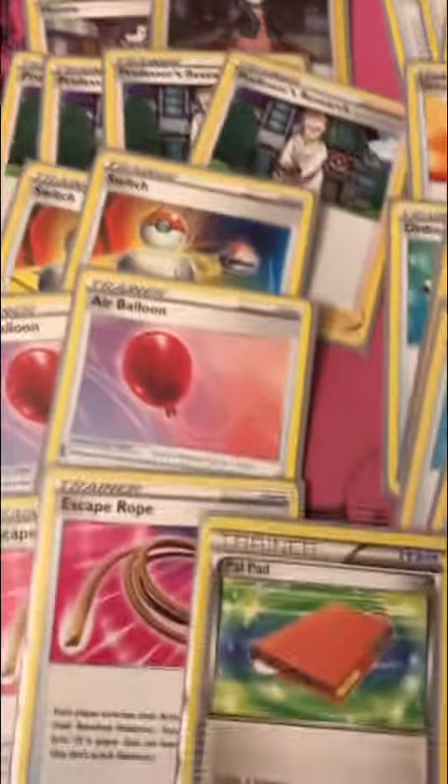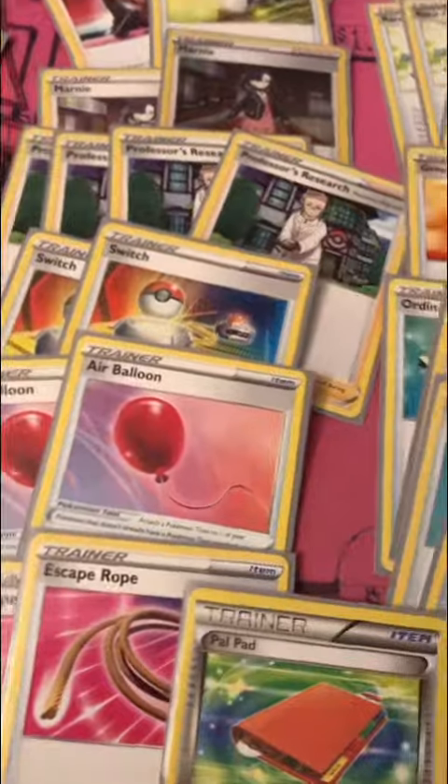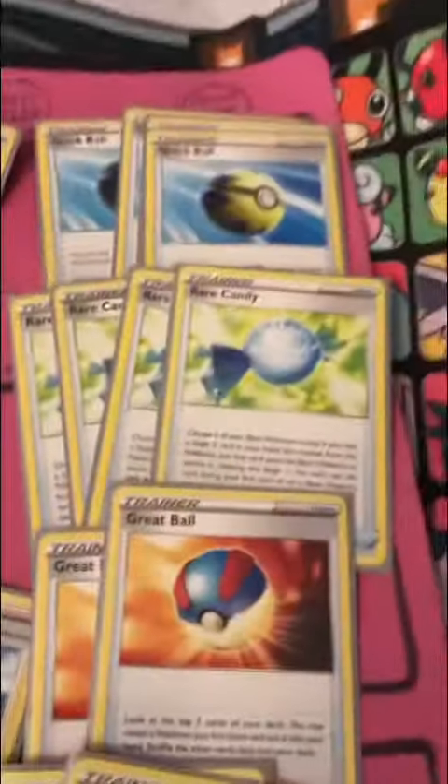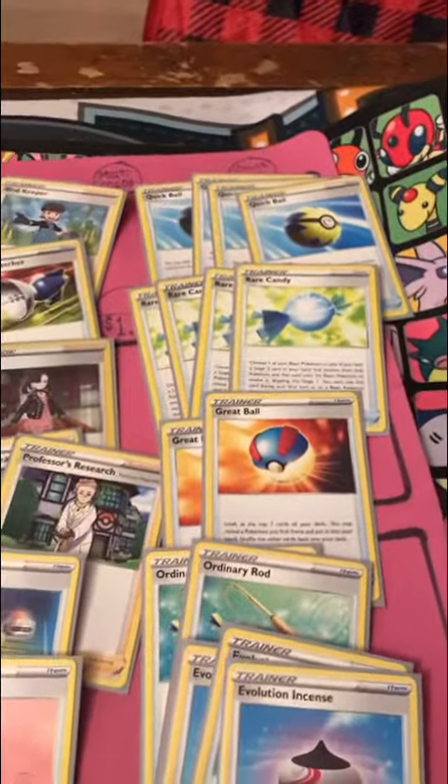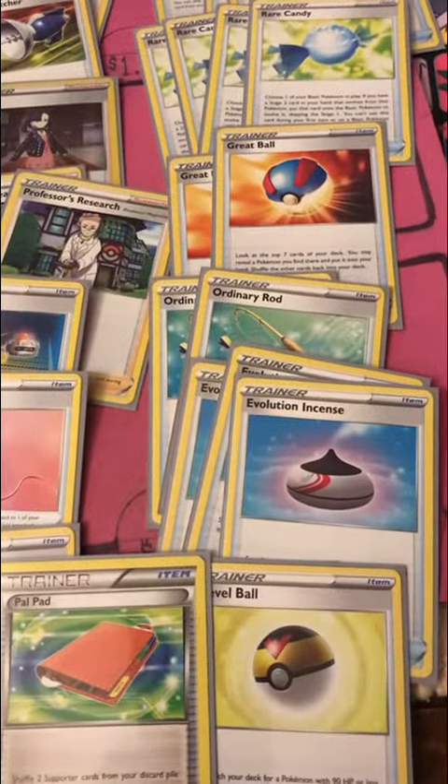Two Switch, two Air Balloon, two Escape Rope — so we have enough switching cards just to keep going back and forth. Four Quick Ball, four Rare Candy, two Great Ball, two Ordinary Rod to shuffle stuff back.